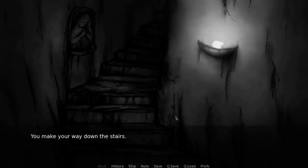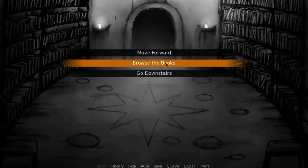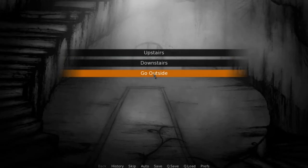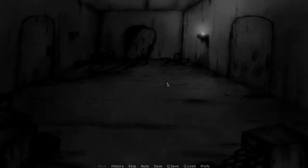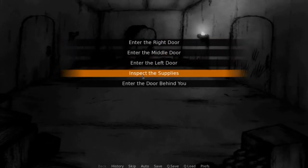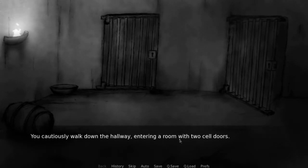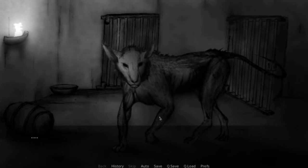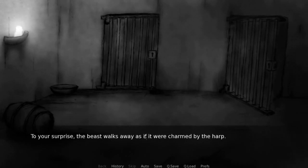We're gonna go back downstairs and go to the beast first. Because when we go outside, we can't go back into the tower unless we go through the mines again. We don't want to do that. We're gonna go into the middle door. You cautiously walk down the hallway, entering a room with two cell doors. The hound begins to wag its tail. To your surprise, the beast walks away as if it were charmed by the harp. You never gave it much thought how powerful music can be.